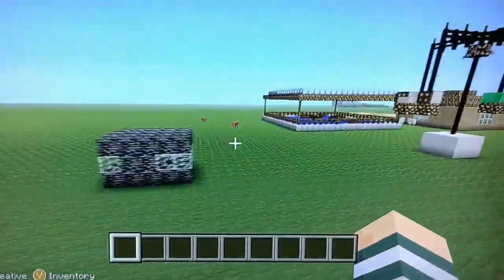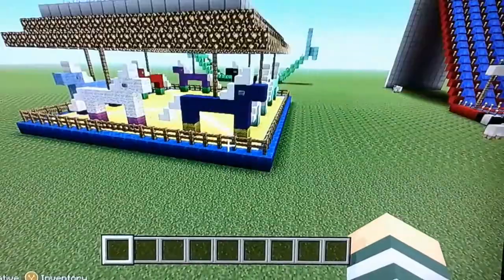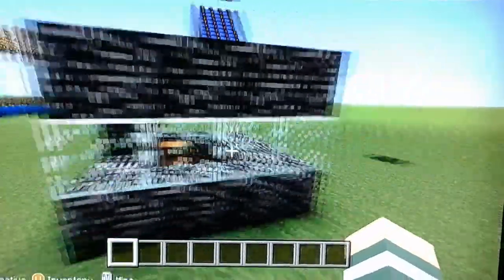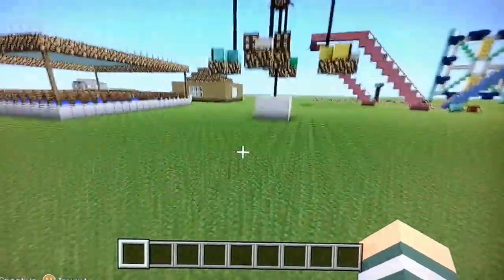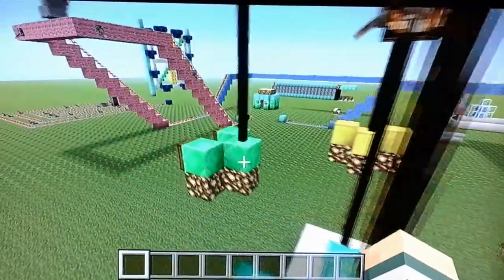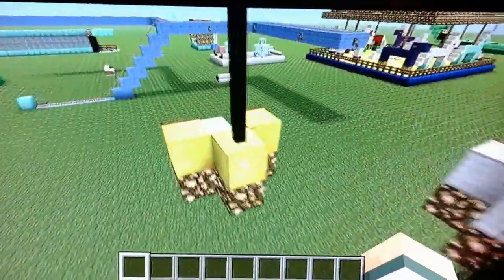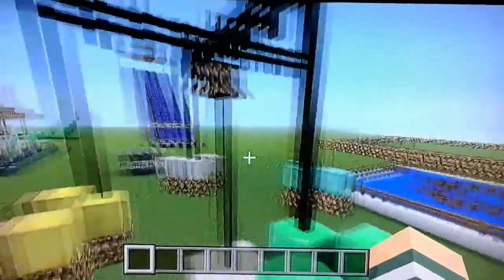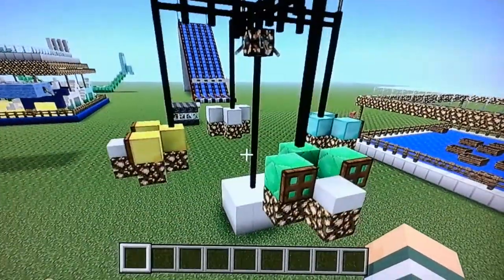None of these rides really go, but I made them so it looks like they can go. This was a shelter — when there was a lightning storm, me and Pixie had to get under those. Next I have the swings, made out of iron, diamond, emerald, and gold. Just a reminder, this is on Xbox Live, so this is Xbox 360.